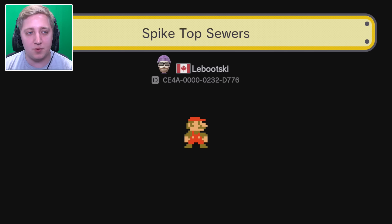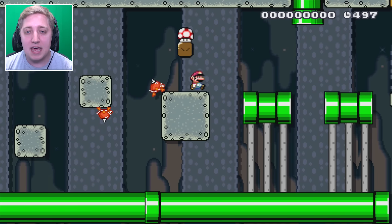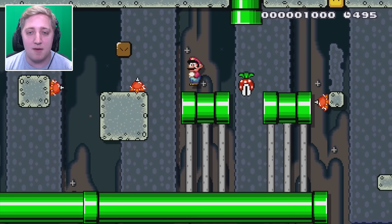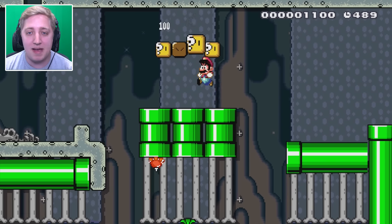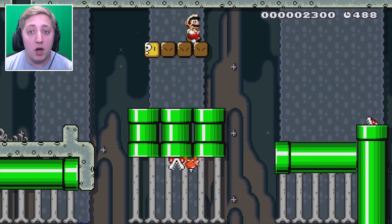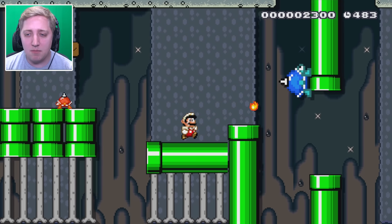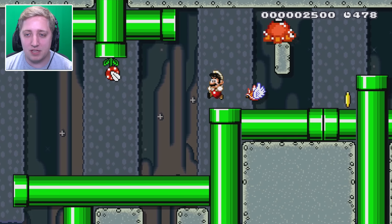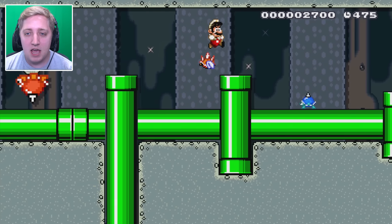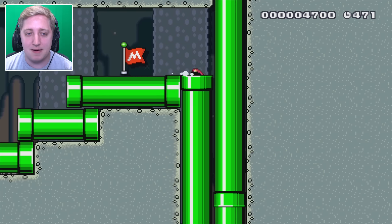So apparently the theme of this week means that all the levels should try and mimic what a typical level in a Super Mario game would look like — matching the level design of the time when the games were created. A Super Mario Bros U level will vary massively to a Super Mario World level. It'll be interesting to see how a lot of these turn out. Labutski, the guy that submitted this level — we've played through quite a few of his before, and I know he's a pretty sound level designer, so I'm pretty excited about this.